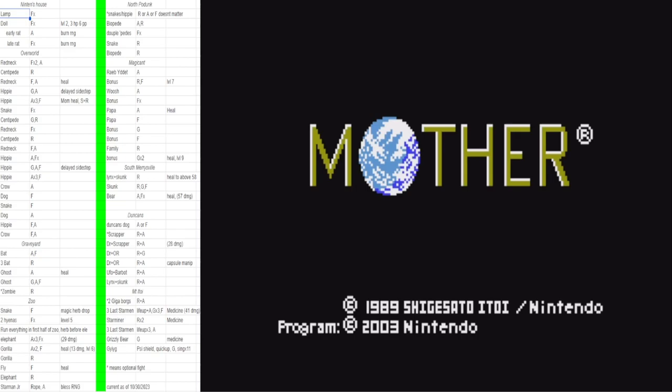Welcome to my Mother One GBA any percent tutorial. A couple things about this route: Mother One GBA is very similar to the original Mother One on NES and Famicom, but also very different. You can clearly see that in any percent comparing the two speedruns — they're like completely different routes, similar in nature, but the details and specifics of the glitch used are completely different. There's not a lot of resources for the Game Boy Advance version, so I wanted to make a comprehensive video on any percent.